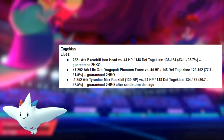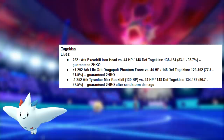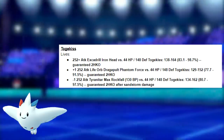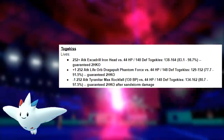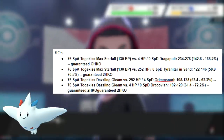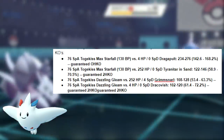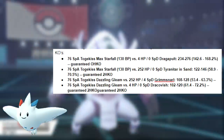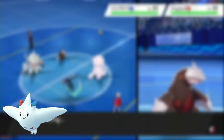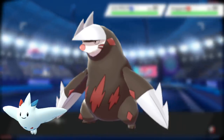Next up we have Togekiss. It's guaranteed to live Max Attack Adamant Iron Head from opposing Excadrill, doing only 83–98.7%, activating our Wiki Berry. It's guaranteed to live plus-one Life Orb Max Phantasm from opposing Dragapult at 77–91.5%, again activating our Wiki Berry. It's guaranteed to live minus-one Jolly Max Attack Tyranitar's Max Rockfall at only 80.7–97.5%, once again activating our Wiki Berry. As a support Pokemon, it picks up some important KOs: Max Starfall 1-shots opposing Dragapult, and Max Starfall guarantees a 2HKO vs. Max HP Tyranitar in the sand. Dazzling Gleam guarantees a 2HKO vs. Max HP Grimmsnarl and vs. opposing Dracovish. Togekiss outspeeds non-Choice Scarf Dracovish, Max Speed Adamant Excadrill, and Max Speed Adamant Lucario.